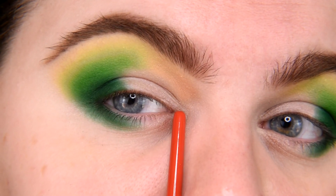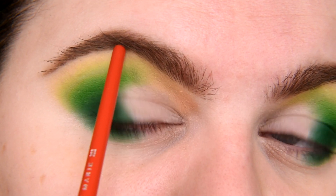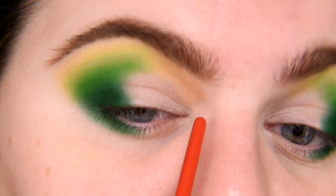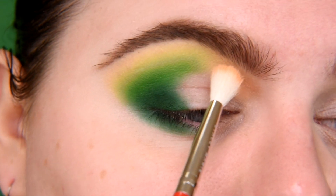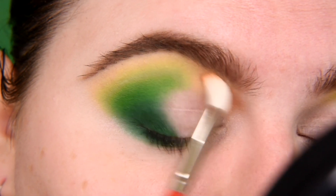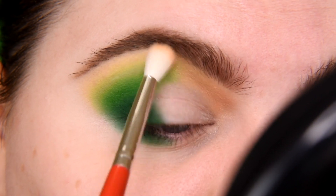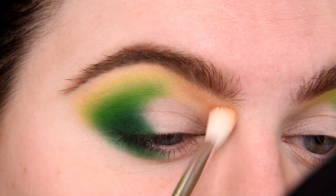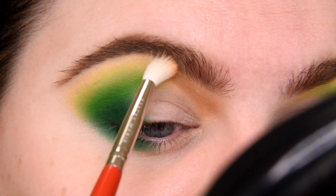By the way, this area — the inner corner, beginning of the brow, and even the arch — this triangle very above your crease is really nice to smuggle some color into your daily makeup. Here very nicely would look any kind of peachy shade, orange, yellow, even red. So if you want to smuggle some especially warm-tone color, try this trick.